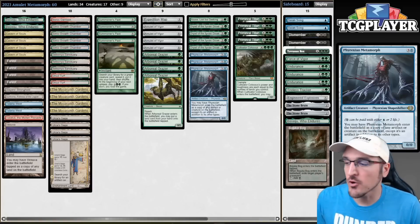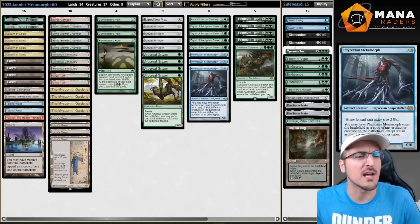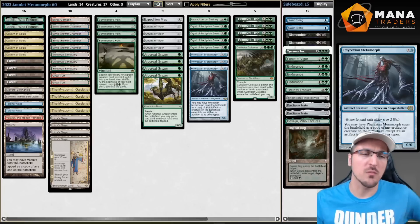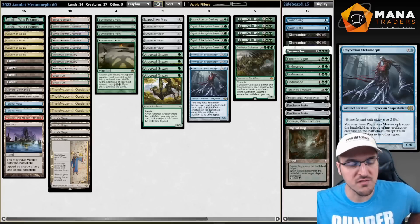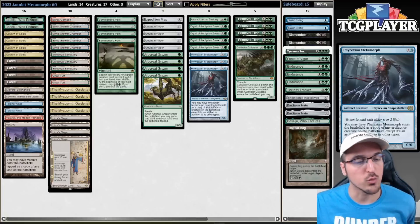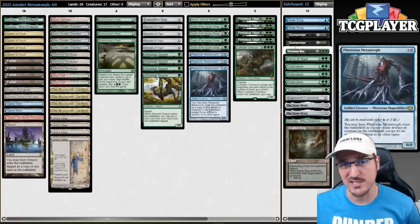Hello, welcome everybody to another modern video. We're going to be taking a look at an interesting Amulet list this time around. This is a list that actually won one of the modern challenges — we have four modern challenges every weekend — and one of them was won by Gurig, a very well-renowned Amulet player from Japan, who is only doing crazy stuff in their deck lists.